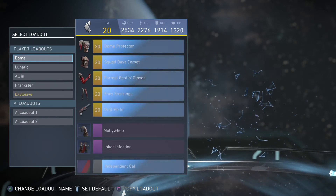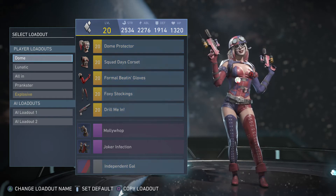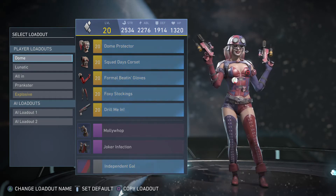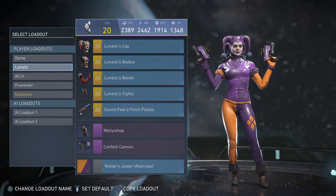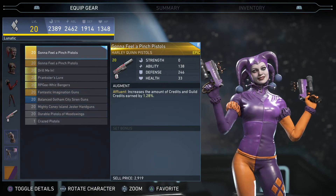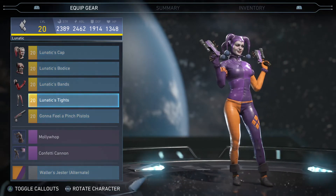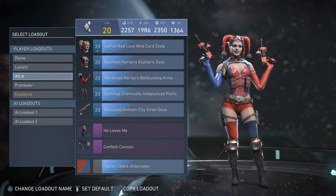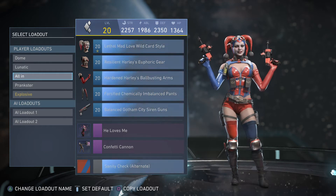Next we have Harley Quinn. Such a pain in the multiverse. We have the Dome. We have the Lunatic set. All In, which is rare gear, but this set just murders. We have the Prankster.